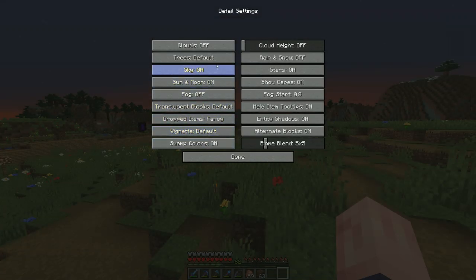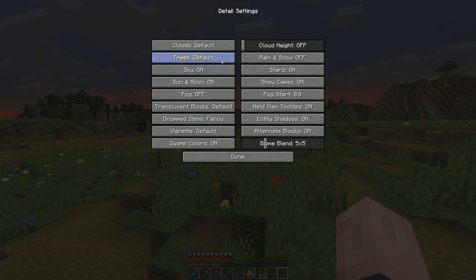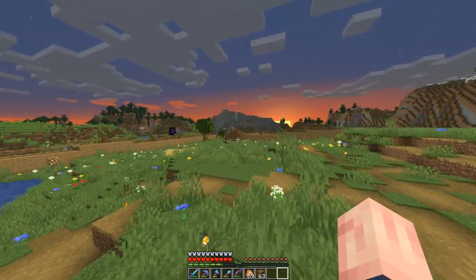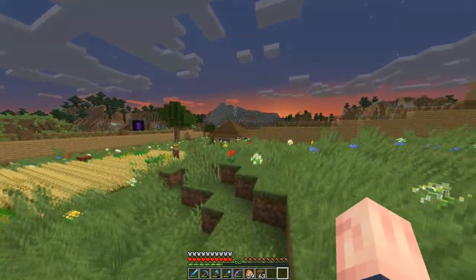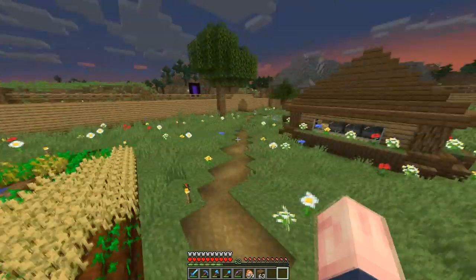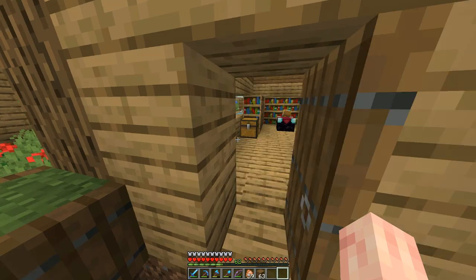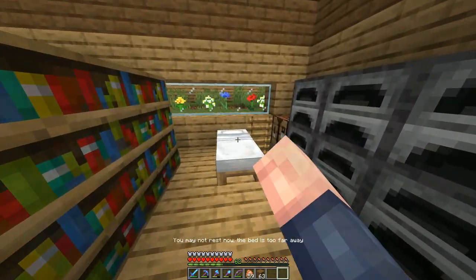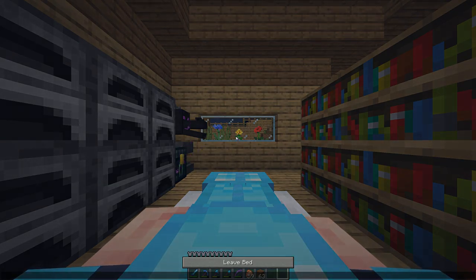Speaking of fullbright, let's turn the clouds back on — I always have my clouds turned off on accident because whenever I use shaders, clouds look really weird. I don't know why I put villagers at that farm. They've literally ruined it — they don't harvest the whole thing, they trampled half of it and I'm constantly fixing it.